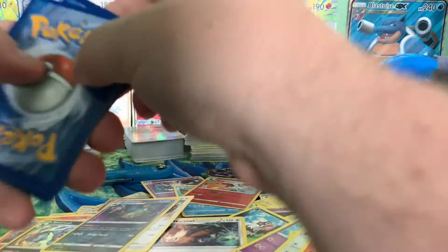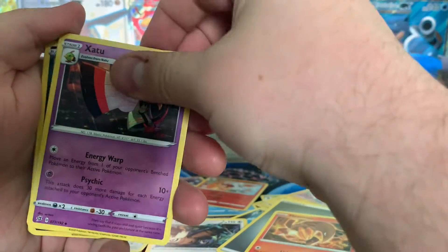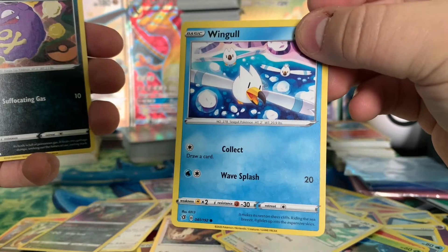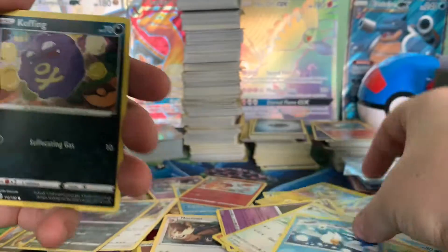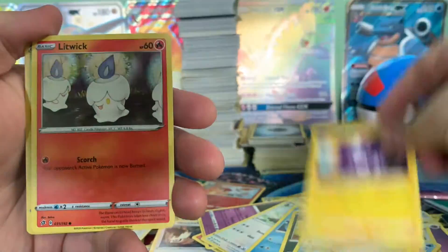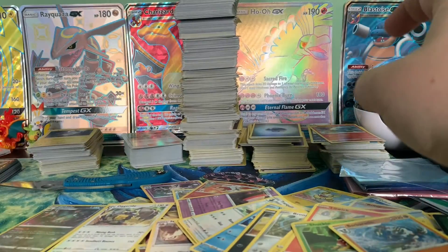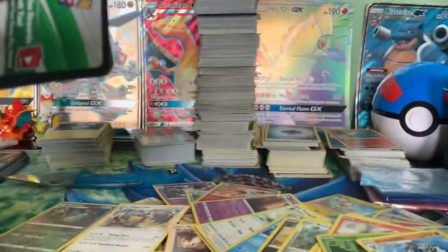We got Wingull on the front of this one. I love Wingull — unpopular opinion, he's like one of my favorite Pokémon. Steel. Heatmore. Zubat. Tranquil. Wingull — there he is! That's what I'm talking about. Look at him, he's just happy, man, just gliding in the breeze with his boys. Just living the dream, Wingull. Bronzor. Toxel. Litwick. Shuckle. Barnaclehead.